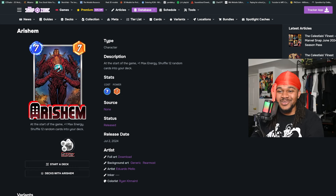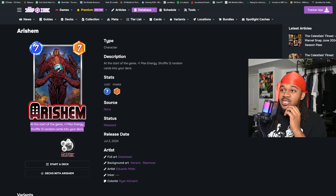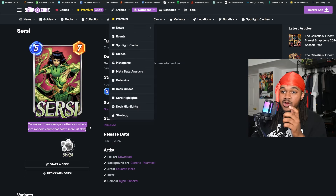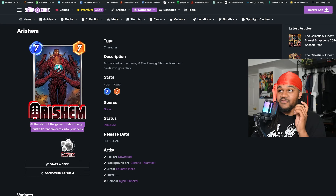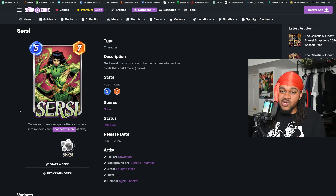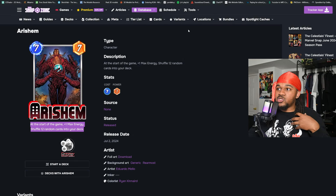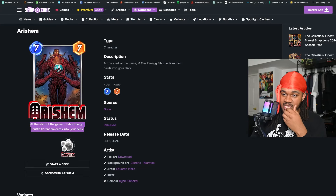Now here's somebody you can go wrong pulling — I'll just call him Big A, the seven cost card. And actually, his existence is great for Cersei, because now you can transform six cost cards into him since he's the first seven cost card. So if you ran Cersei on a ramp deck with Leader or Arnim Zola — some of the weaker six cost cards — you'd be able to transform them into him for guaranteed extra power.